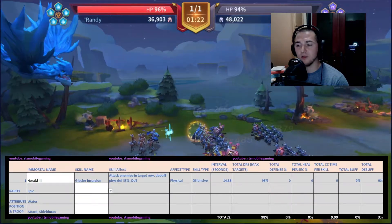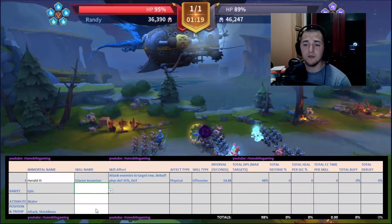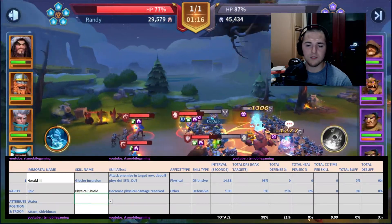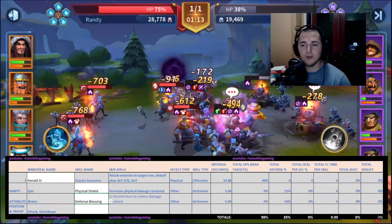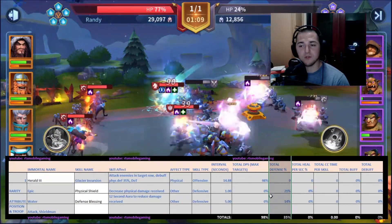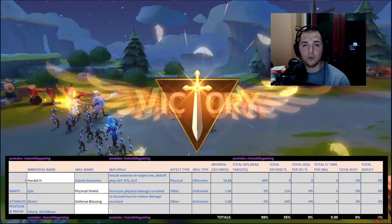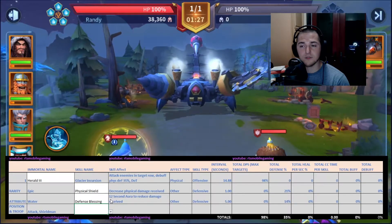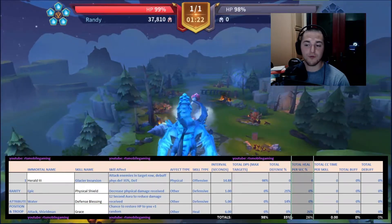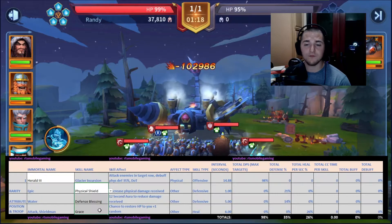We're going to walk through the defensive build. First we have the Physical Shield, which gives you 21% physical damage reduction. We also have the Defense Blessing aura — for the first 12 seconds it reduces the damage your team takes by 14%. I'm clocking skills in at level five for this math equation, which is pretty obtainable for all players. And here's Grace: 26% healing per second, with overall defenses boosted by 35% for the first 12 seconds.